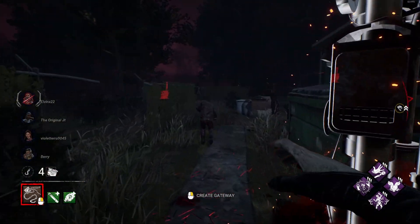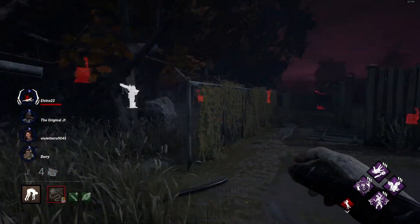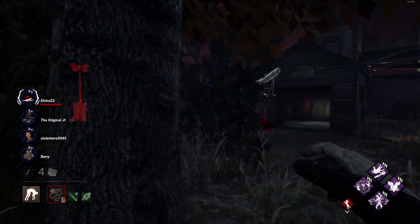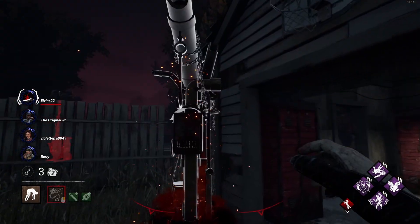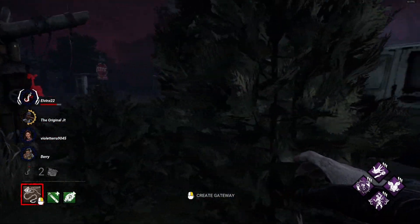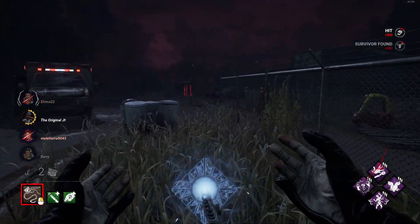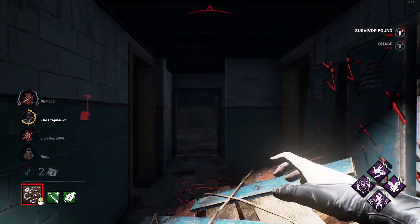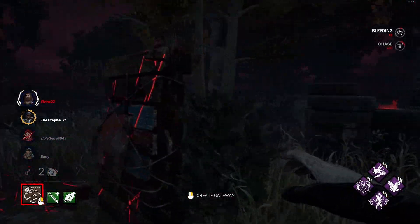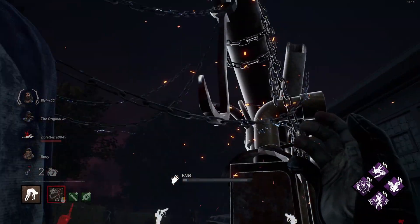The box — you opened it, I came! Let me get a hook here. I'm gonna try to get them on the scourge hook over here. That gen upstairs is almost done — they're about to knock out two more gens.